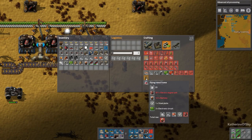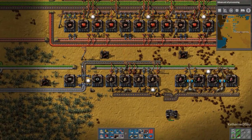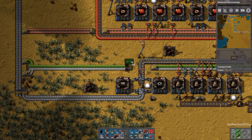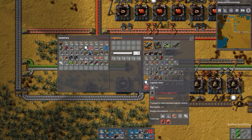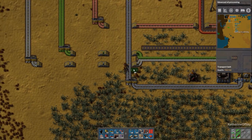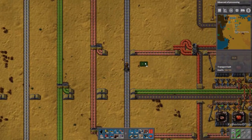Flying robot frames are going to use the electric engines, batteries, and electronic circuits. I want to have red and green circuits on one line and then the steel and batteries on another line. That would be better because robots need green circuits and red circuits. I like to have green and red kind of next to each other. Let's get red circuits moved along here.